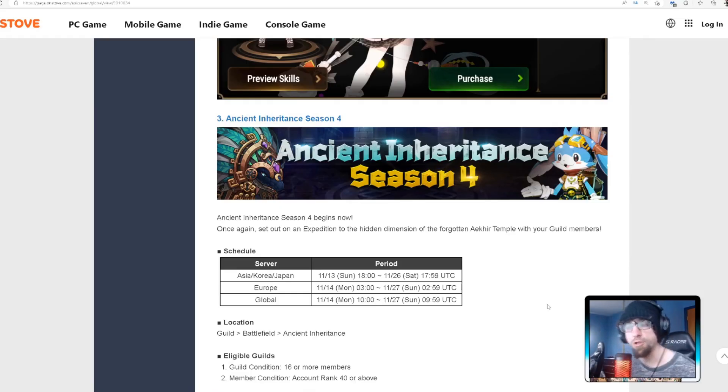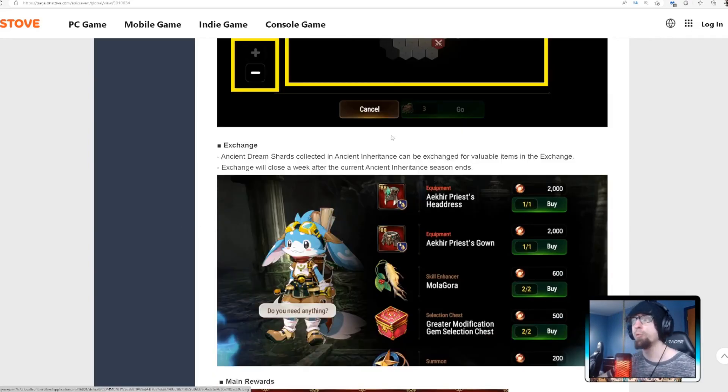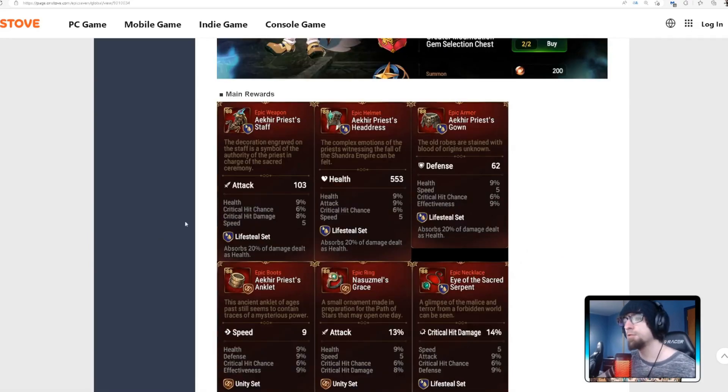Hey guys, welcome to the channel! If you're new, be sure to subscribe — we're on our way to 3,000 subs. Today we're going over the Ancient Inheritance event rewards, specifically the gear pieces, so you can look forward to what pieces are good for which units. You grind currency to buy gear pieces, and completing the full event gets you action mola, a greater gem modification selector, bookmarks, and more.